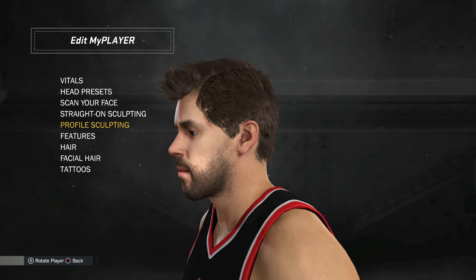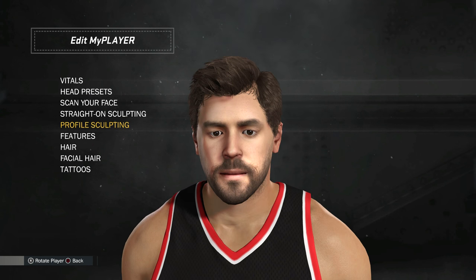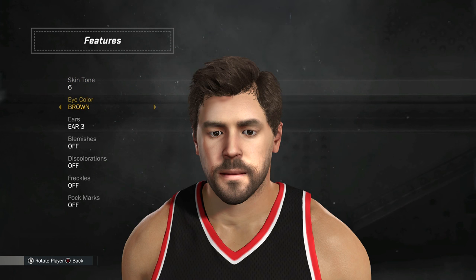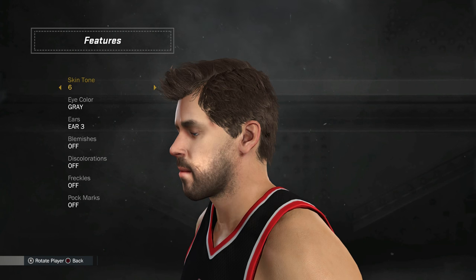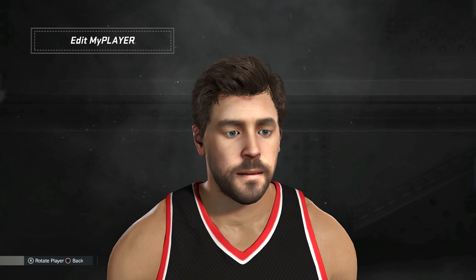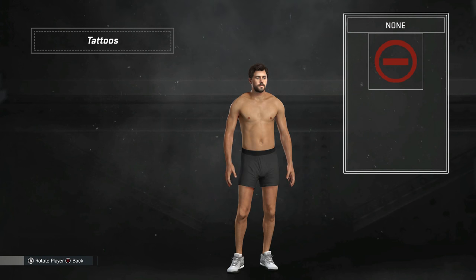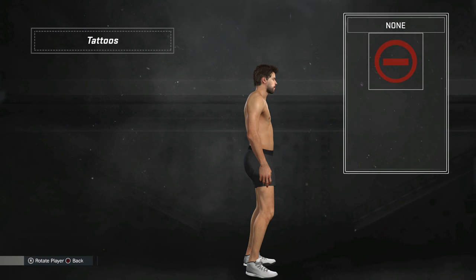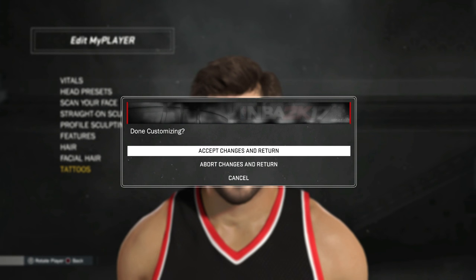It's not as good as 2K15 - I don't think anything is going to beat 2K15 - but it's better than the one we had and it's more accurate too. Let me go to the features - I think the eyes are still set to brown because whenever you redo it, yeah, so we'll change that to gray since I'm more of a gray-blue. Ears 3, blemishes off, skin tone - obviously the whitest chap you could find. We can always make little tweaks and adjustments. Tattoos - I don't think there's anything we can do yet. Apparently I can't get any just yet so that's okay. Accept changes and return - we're done now.